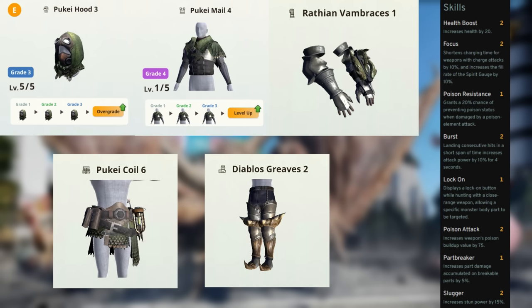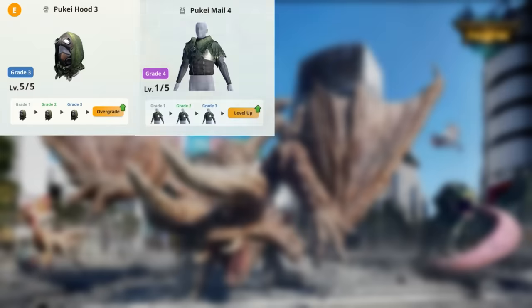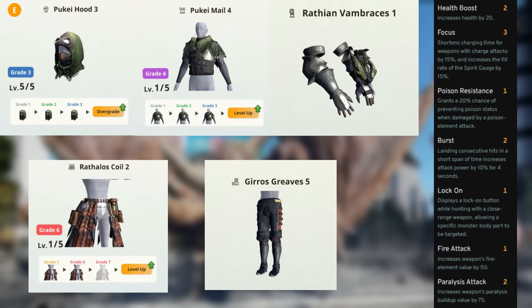For paralysis hammer, go with Pukei Helm and Chest, Rathalos Gloves, Rathian Waist, and Jyuratodus Boots. This gives you Focus 3, Burst 2, Lock On, and Paralysis Attack 2.